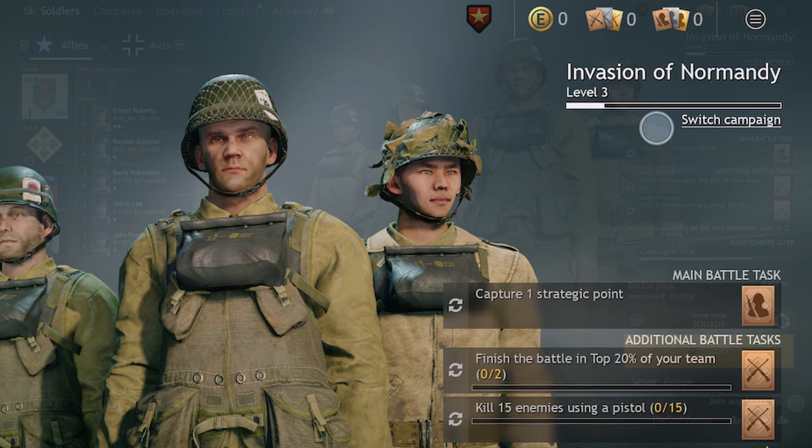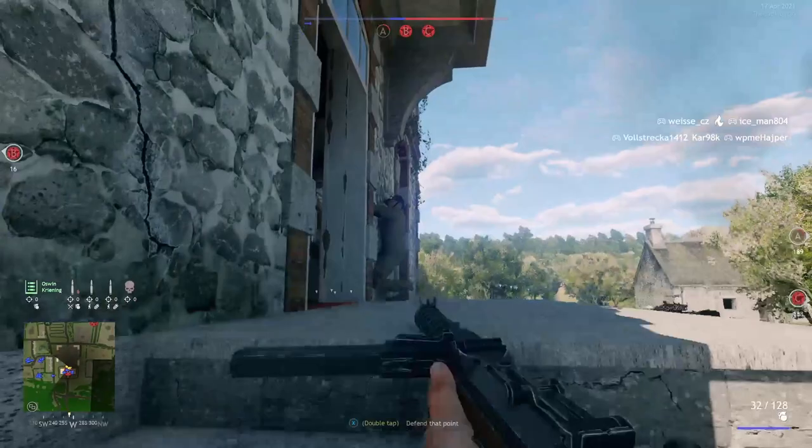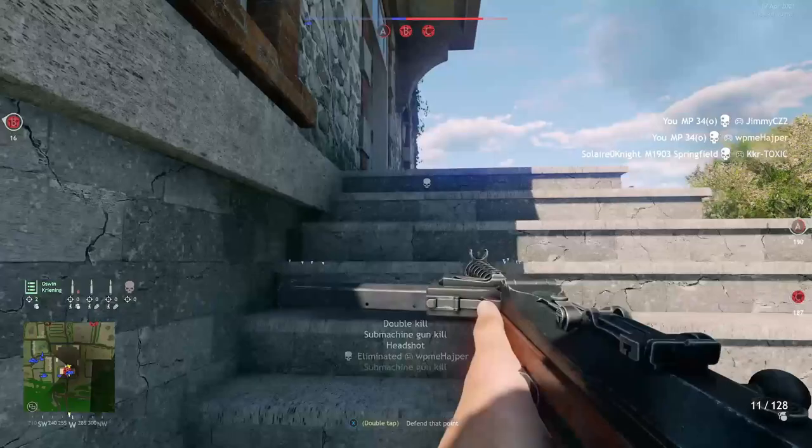Tip number ten: on the main screen at the bottom right, you can enable or disable join any team. If this is turned off, you will only play as the faction you have chosen at that moment. So if you want to level up your Axis squads for example, choose the Axis faction, disable this option, and you will always play as an Axis soldier. If it is enabled, the game will match you to either of the sides.